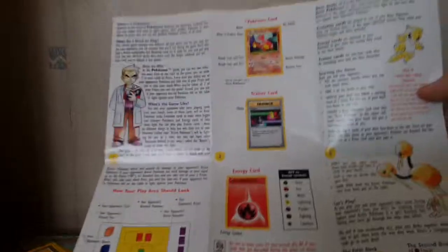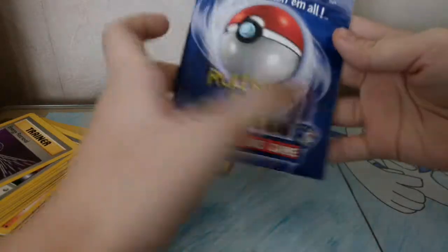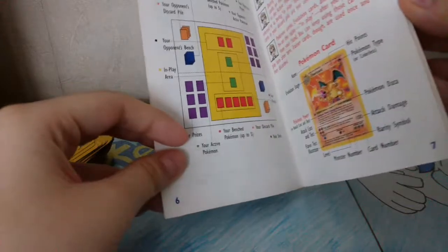Okay, at the back. So let's put aside this rulebook. There's a Charizard there, so we're gonna quickly show you random stuff.